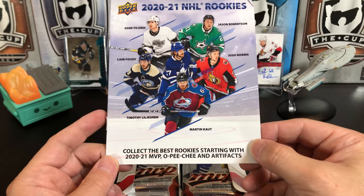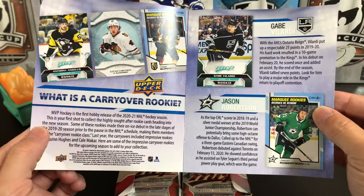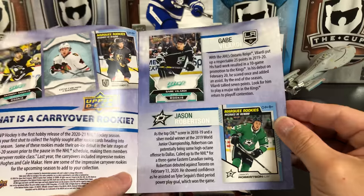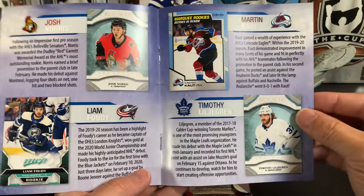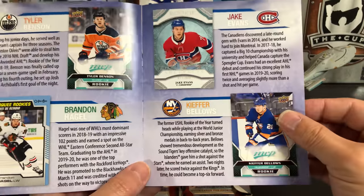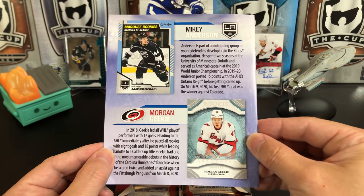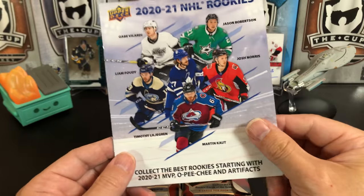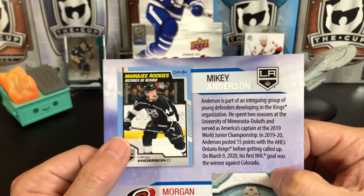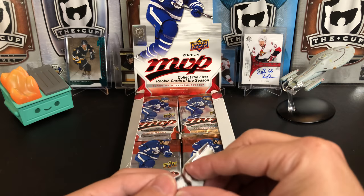'Collect the best rookies starting with 2021 MVP, O-P-G, and Artifacts.' It basically explains what a carryover rookie is, then goes through a write-up about each one — which is cool because if you're a new collector, or even someone like me who hasn't heard of some of these guys. It actually previews what Artifacts and O-P-G are going to look like this year as well. So let's get right into it.